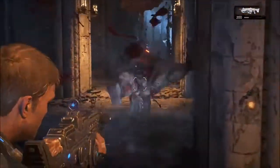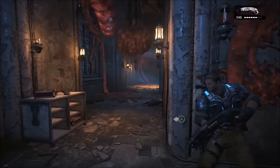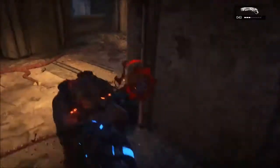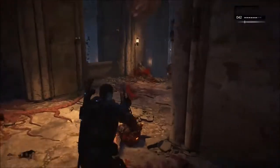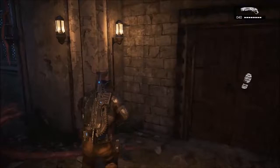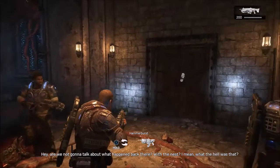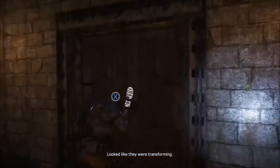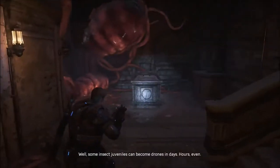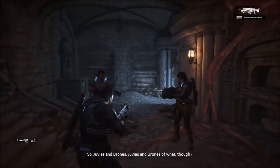Galera, vocês estão curtindo aqui os gameplays de Gears of War 4 no canal? Pra quem não viu, eu já postei outros dois vídeos. Dá uma olhada na lista de reprodução com os vídeos de Xbox One. Se você tá curtindo, não esqueçam de apoiar com o seu gostei. Pegar a escopeta Gnasher e atirar cara a cara com o inimigo, tu mói ele — é muito louco! Se quer que eu traga mais Gears of War 4 e Xbox One, compartilha o vídeo e me siga nas redes sociais: Twitter, Facebook e Instagram estão na descrição. Um grande abraço a todos vocês e até o próximo vídeo!